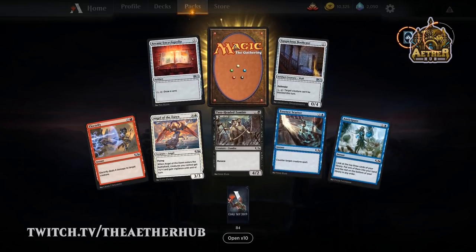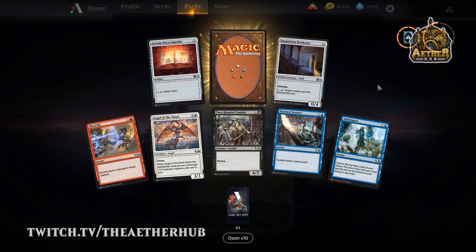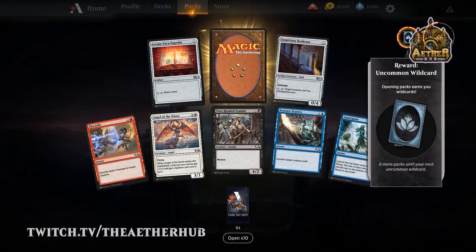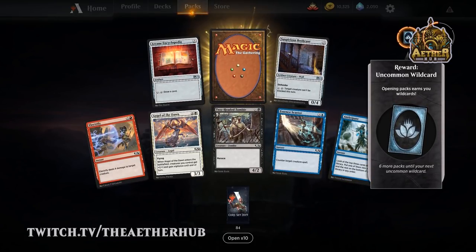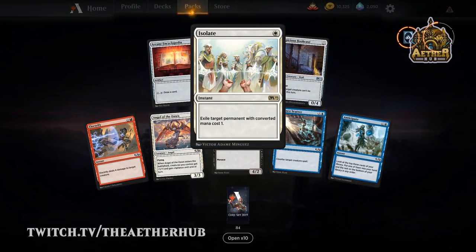I'm surprised they just didn't slap the planeswalker symbol on the back of them. Oh, it is — it's in the center. Wow, it is! They're merging old and new. Isolate — there's fringe playability in legacy with this card, but not super likely. When you start a sentence with 'fringe in legacy,' you know it's not going to be a good card. No, Angel of the Dawn is a good card in limited — that thing is just very highly pickable and it's a great top end for a limited deck.